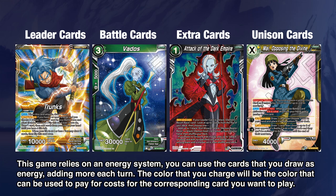Lastly — a pretty recent addition to the game — are unison cards. They're similar to planeswalkers in Magic: The Gathering, where you pay a cost, you get a number of markers, and then you minus or plus those markers to get the effects you want to use.